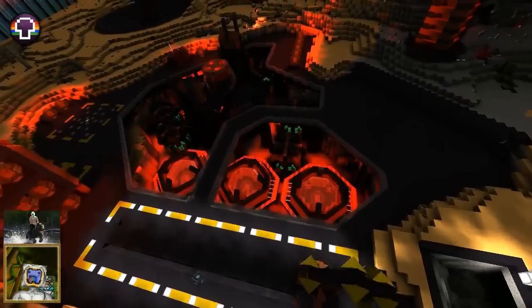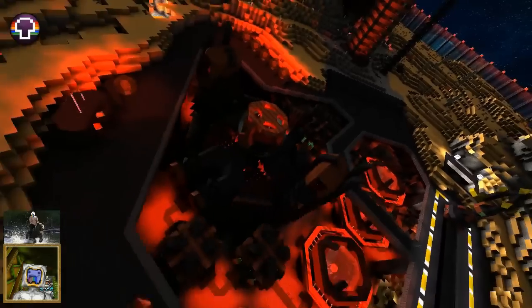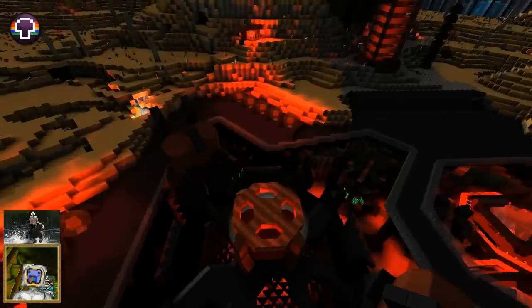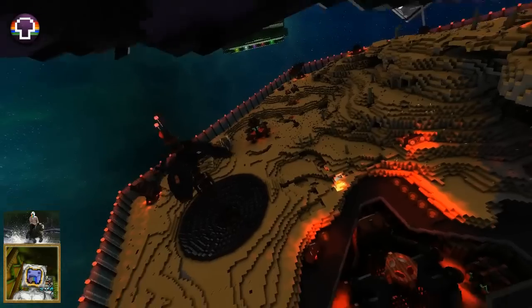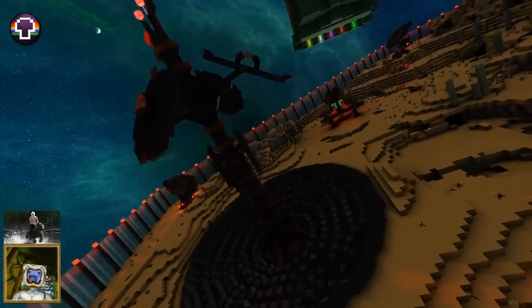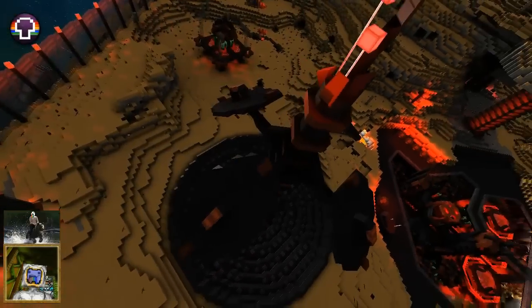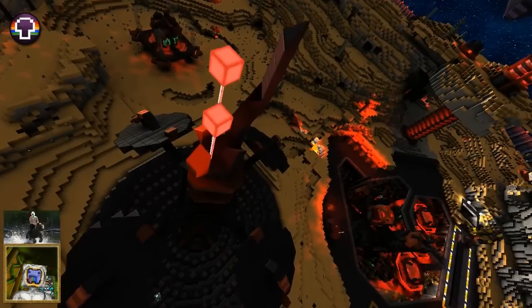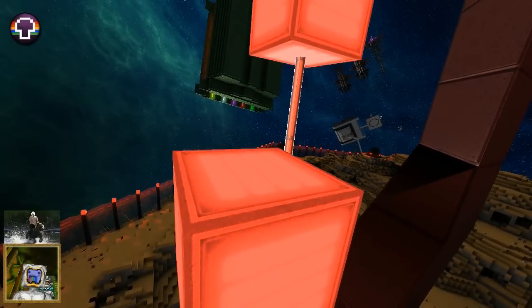Maybe they're warheads and that's a loading arm — it does look kind of like that. They look like silos of some kind. It's really awesome, the work that's gone into it. You can see a lot of detail. The dish has logic which isn't running for some reason — might have to give the server a quick restart, it's been about a week since we restarted it. He might be using illegal blocks, maybe not.